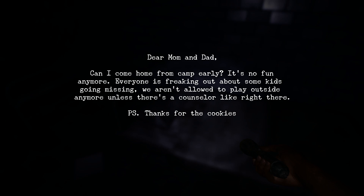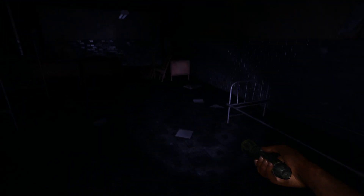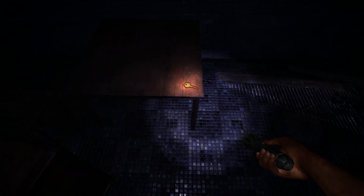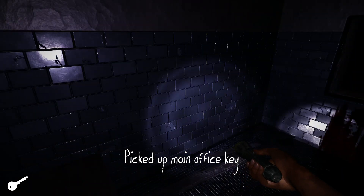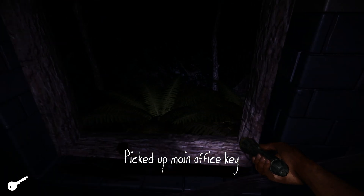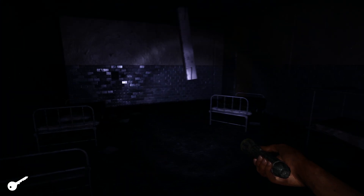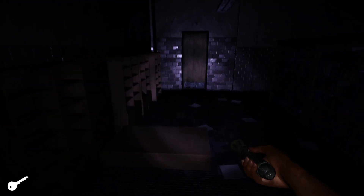'Dear Mom and Dad, I want to come home from camp early — it's no fun anymore. Everyone is freaking out about some kids going missing. We're not allowed to play outside anymore unless there's a counselor. P.S. Thanks for the cookies.' Didn't even say they loved the child. I found a key! Blood leads to that place mysteriously — I wonder what this key reveals.